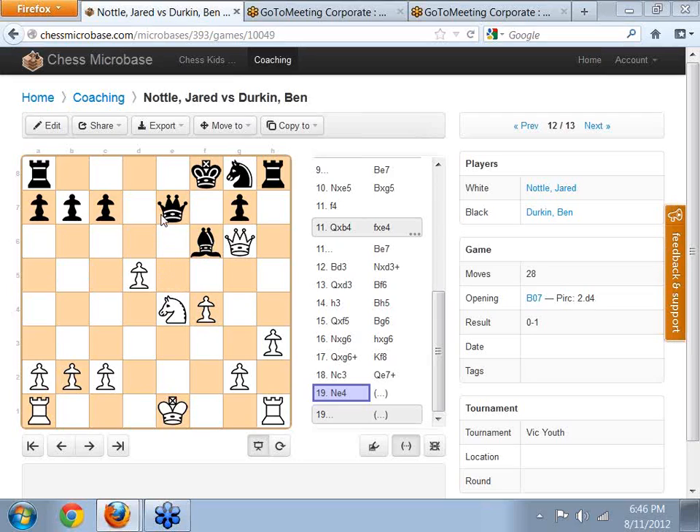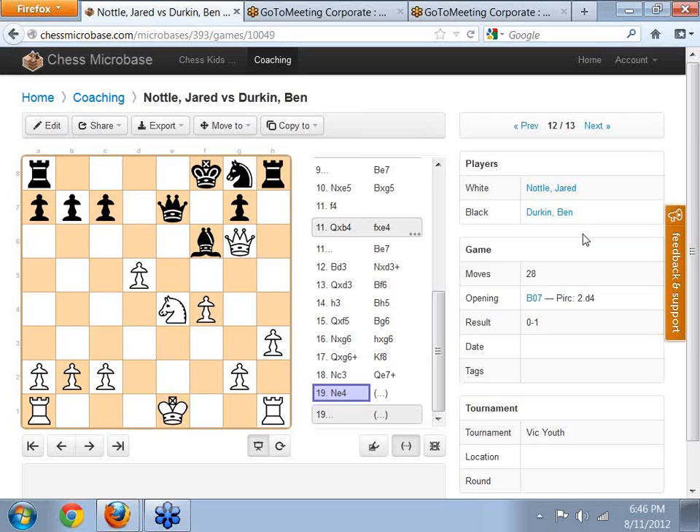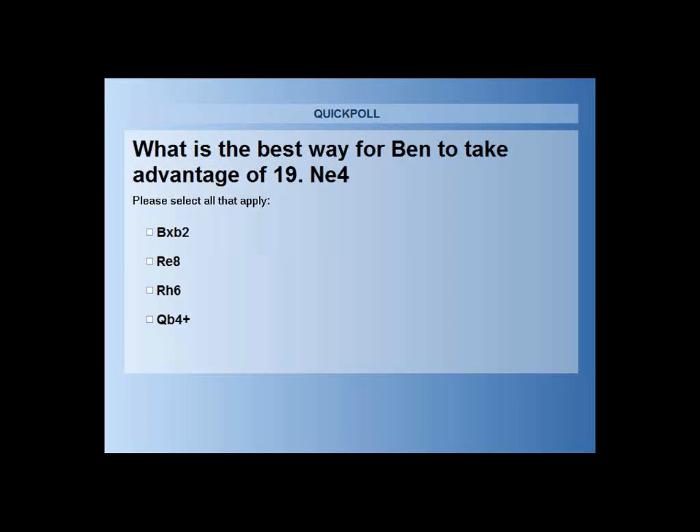The white knight on E4 is pinned by the black queen. Now it is defended by the queen. My question is: what is the best way for black to take advantage of the pin of the knight? The choices are: queen to B4 check, rook to E8, rook to H6, or bishop takes on B2 attacking the rook in the corner. Perhaps you'd like to make a choice of one of those. I'll go back to the screen so you can have another look.